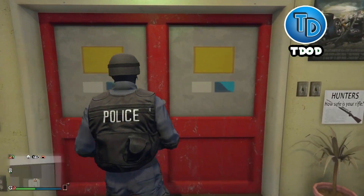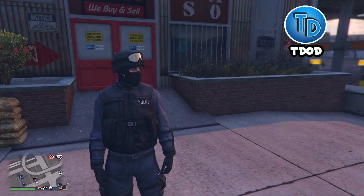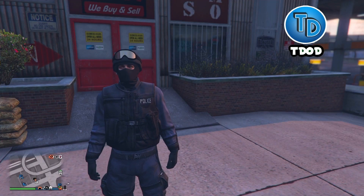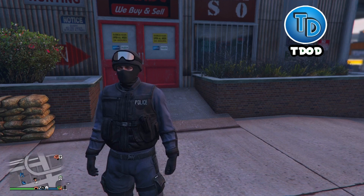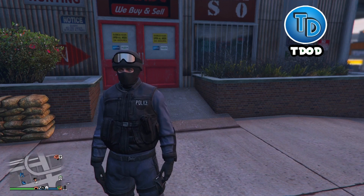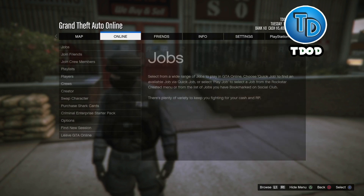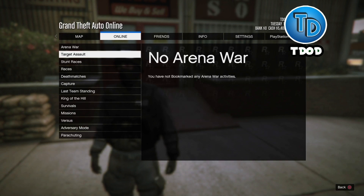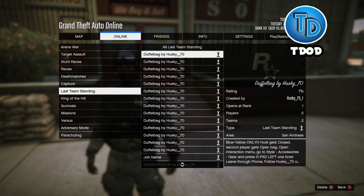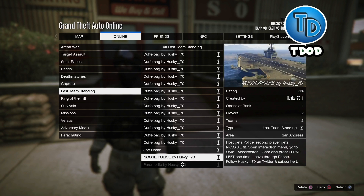Now if you guys want this outfit, I will have the link in the description on how to get the outfit — all you have to do is click that link. Once you've clicked the link and bookmarked the job, go to Online, then Jobs, Play Job, Bookmarked, go down to Last Team Standing, and then go to Noose/Police by Husky and load it up.